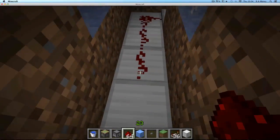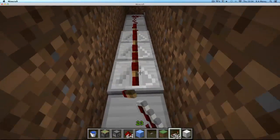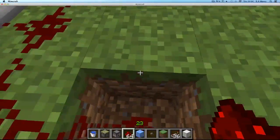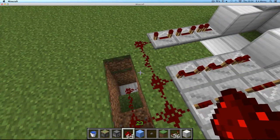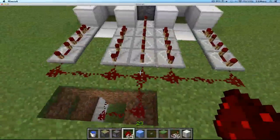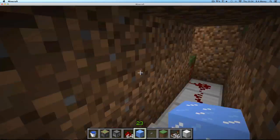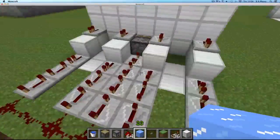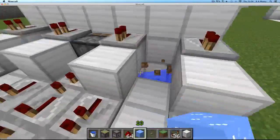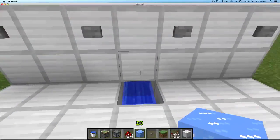Let's go down here and put three repeaters, all set on four. I've got to put the ice back so nothing gets flooded. I think everything is done now - get rid of that block and that block. It didn't flood - all is good and right in the world.